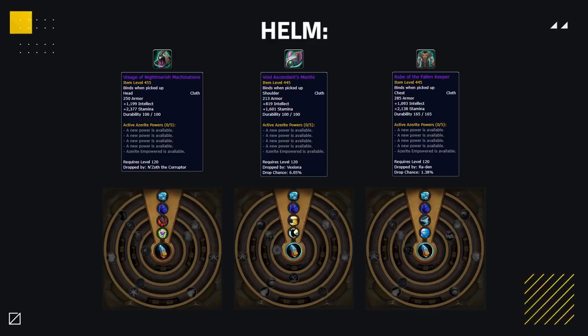The helm to aim for is the Visage of Nightmarish Machination, having Death Rose, Heart of Darkness and Twist Magic. Then for shoulders, you should look to get the Void Ascendant's Mantle, dropping from one of the earlier bosses, Vexiona. Finally for chest piece, you're looking to need to kill Ra-Den, one of the later bosses, as he drops the Robe of the Fallen Keeper. This Azerite setup provides free Death Rose and free Heart of Darkness.